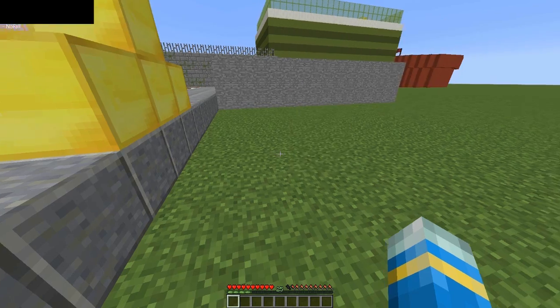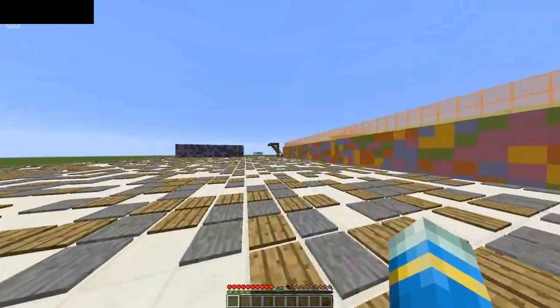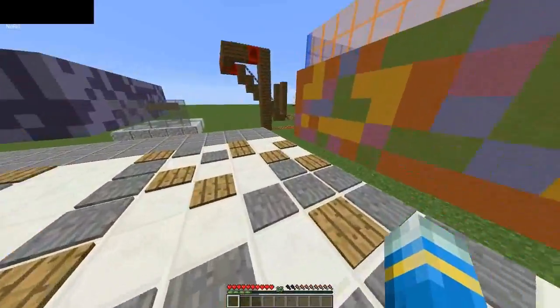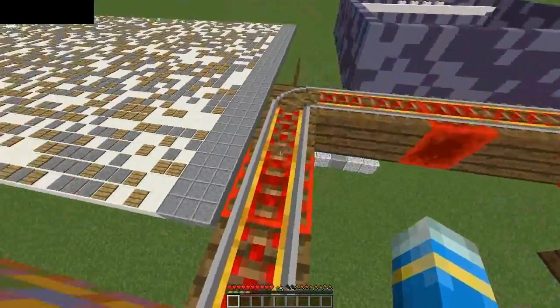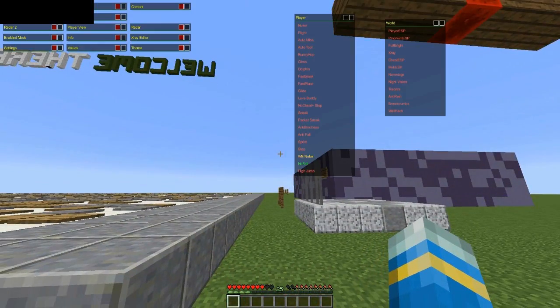Then if we try no-fall, over here I have got a ladder which we can use to test whether I lose health or not. I was on the server earlier without the plugin and I tested all these hacks and they worked fine - I was jumping really high and not losing any health - and now if I jump down, I lose health because it blocks the hack.